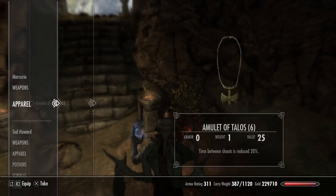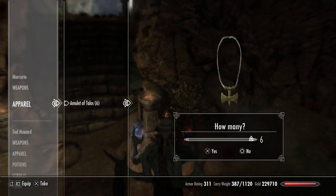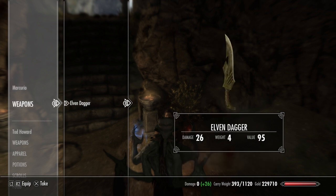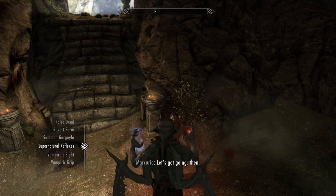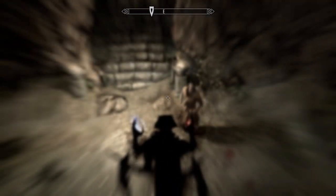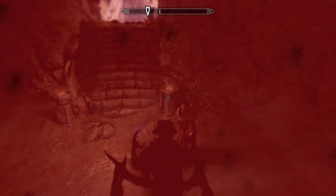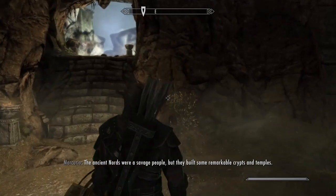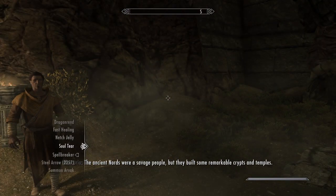Once the trade menu is open while transforming, give him all your Amulets of Talos. This is very important: now that he has all of them, you want to equip one and then keep equipping all five. Then back out of the menu and revert back to your original form.